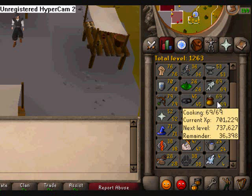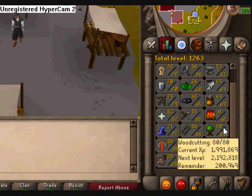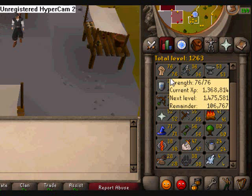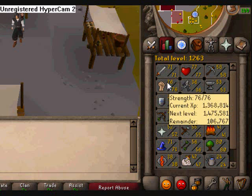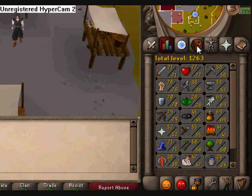You've got my fishing and cooking — I should get those to level 70. As I said in the bank video, I got my 80 woodcutting, but I'm trying to get this to 80 as well. I want to get my strength a little bit higher because strength and range I really like — good combo.